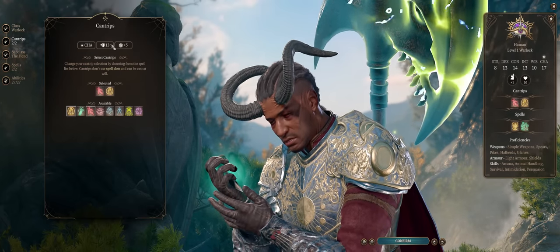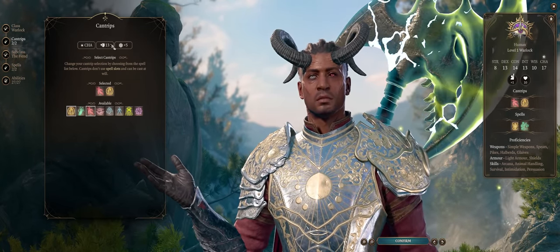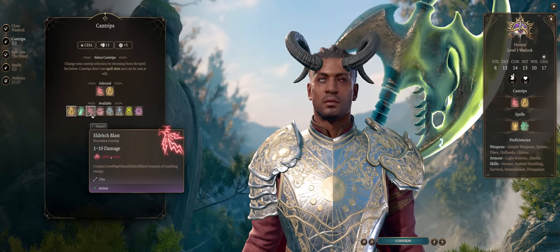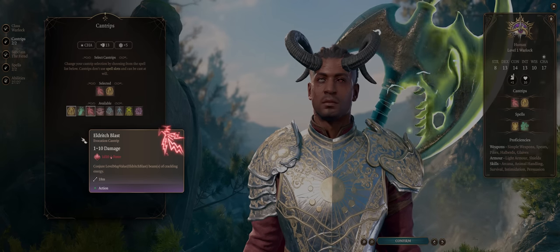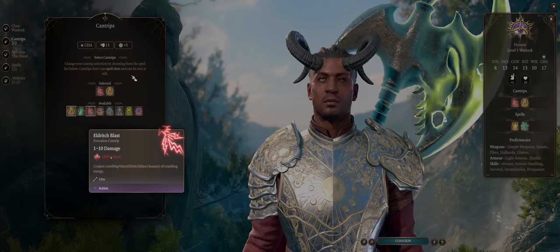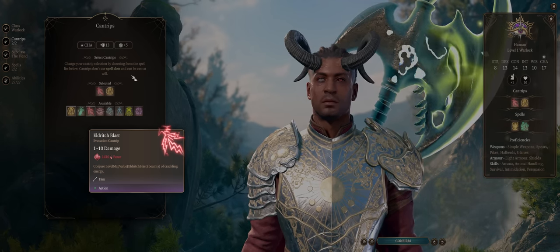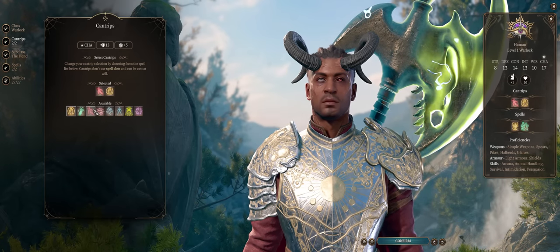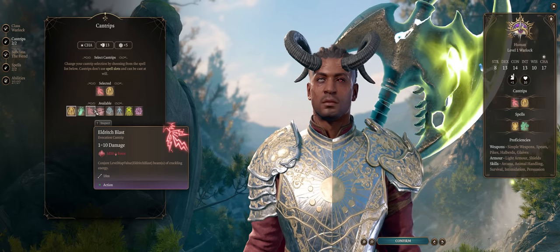For cantrips and spells, Eldritch Blast is your main bread and butter ranged ability. Because it's a cantrip, it will fully scale with your total character levels — not just Warlock levels, which is pretty strange if you're coming from 3rd edition or Pathfinder. Which means no matter how many levels you have into Paladin, your Eldritch Blast will remain at full power — great for any range needs you might have with this build.